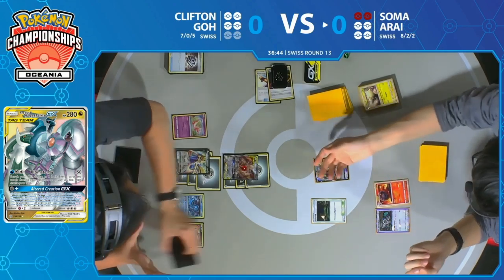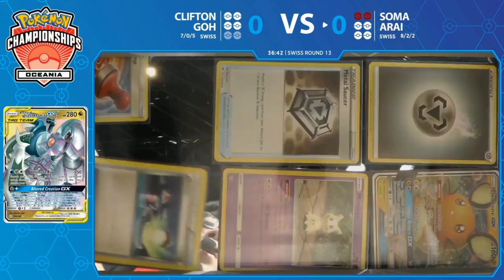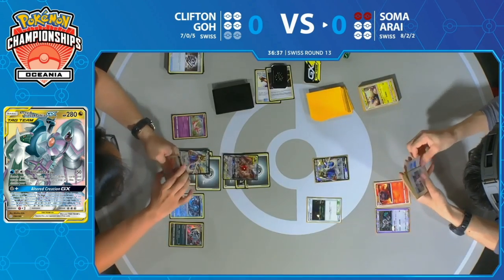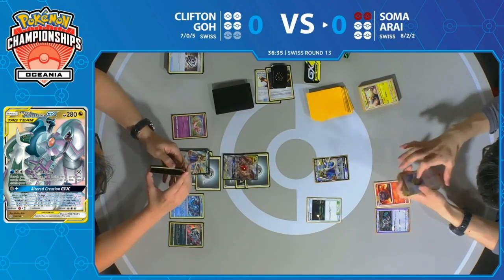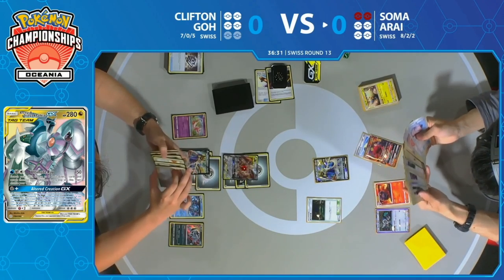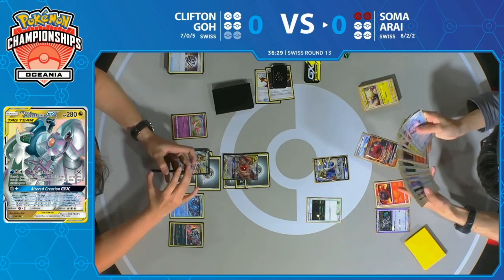Soma's definitely in a challenging spot. That Fione doesn't look like much on the bench, but the Whirlpool Suction ability really means that even if Soma finds one Lily's Poké Doll, Clifton can continue to take prizes by just switching around it and bringing something else up into the active position. This has been a very great game played by Clifton.